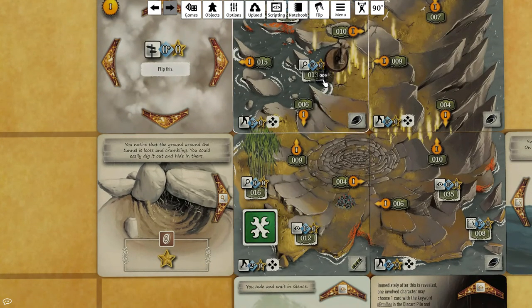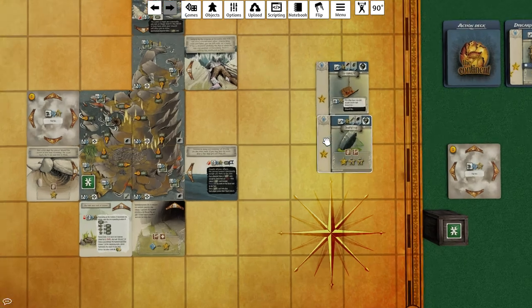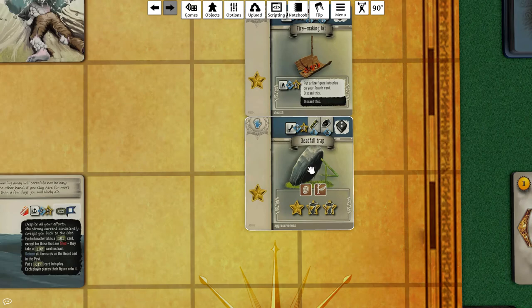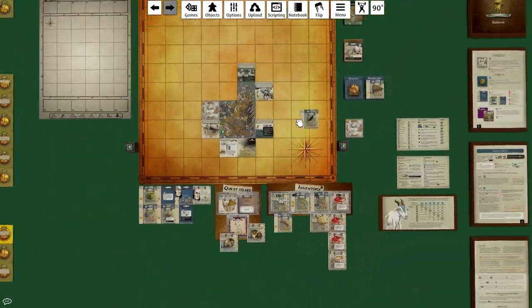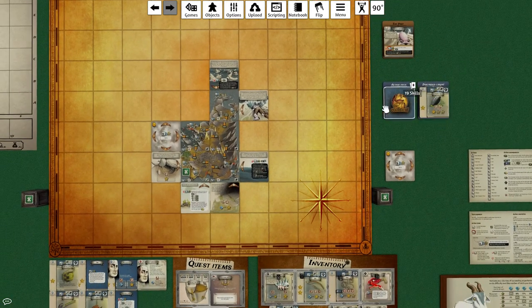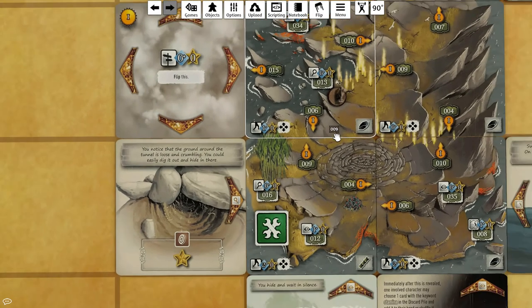Let's walk up here - I'll take two action cards. Hunting... fire making kit! That sounds pretty good. I certainly want to make a fire now. 19 left.